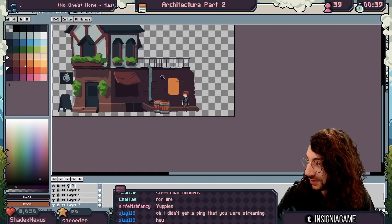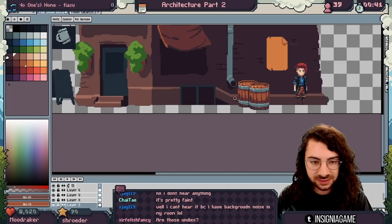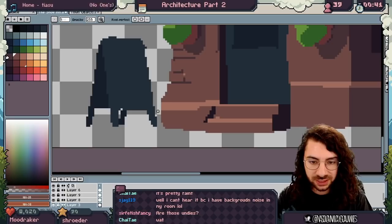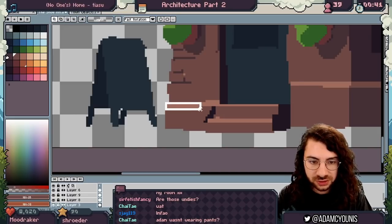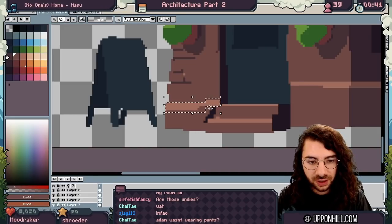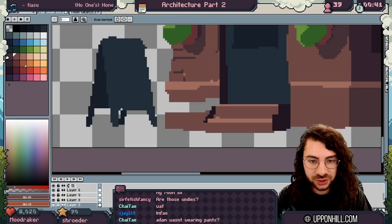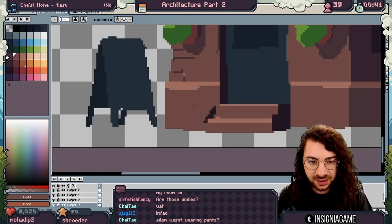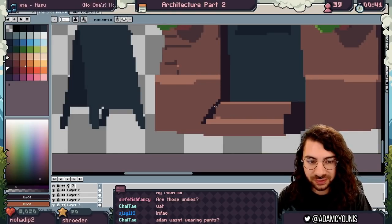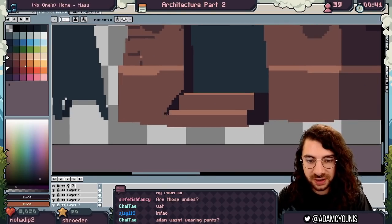That definitely looks more like a shoe now — I like this a lot. We can now start sharpening this up. When we start with that initial process of blocking stuff in, there's always the expectation that we'll come back and sharpen up the details later. So this is me making sure that everything is edge-perfect, pixel-perfect. Once I'm at this detail level, it's perfectly fine to be this pedantic, because this is the point where we worry about this stuff.